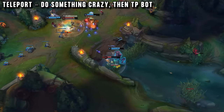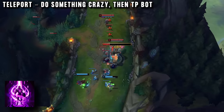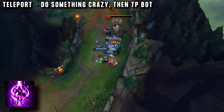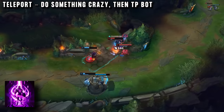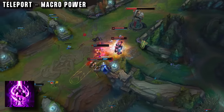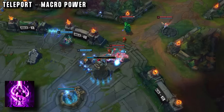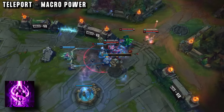You can really see teleport being so valuable here, because Sion can commit to these crazy invades, then teleport bot lane whenever he needs to — saving the tower and using his ult to set up more kills. Later on in the game, Sion is a frontline tank who still has teleport so he can flank, teleport to fights, and make game-winning macro plays.